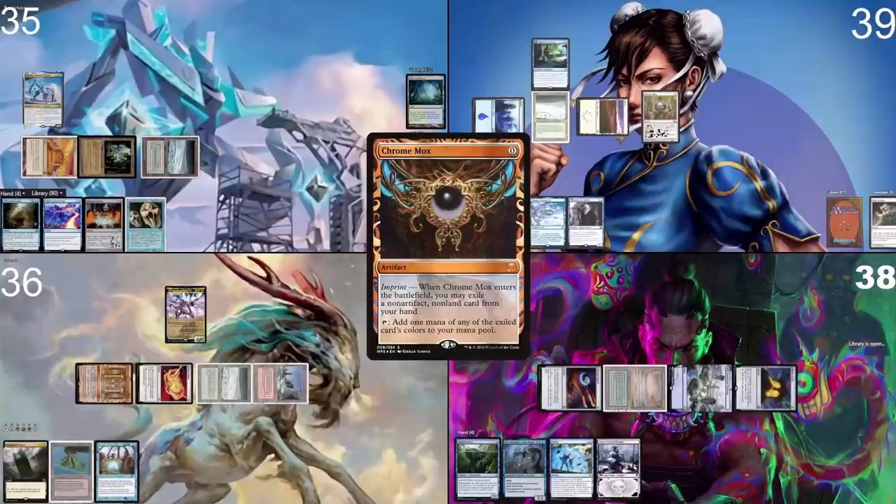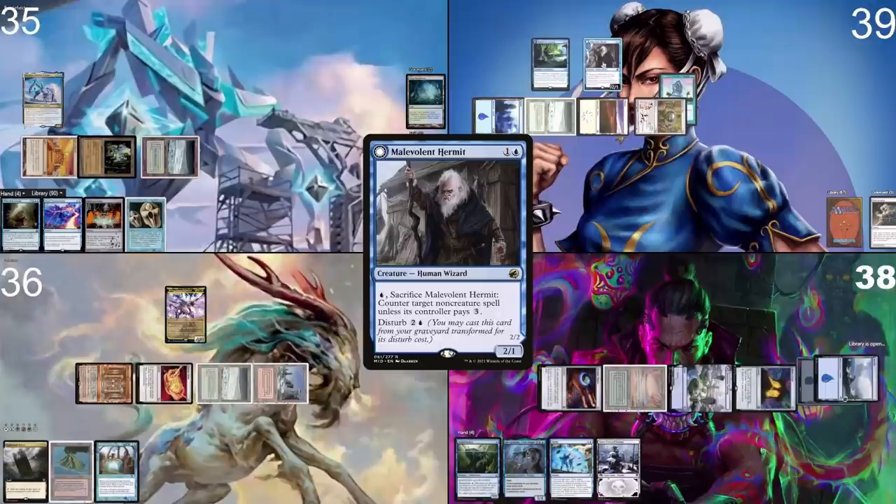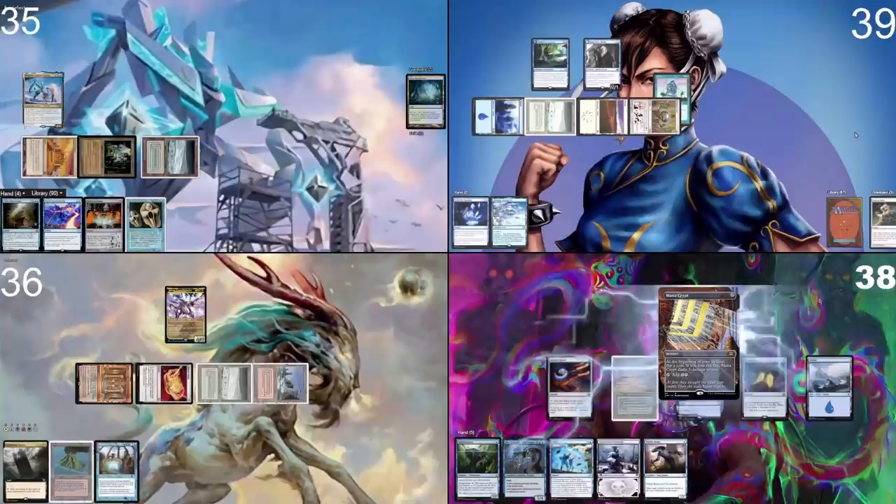All right, that's rude. I have no response — I go to Search Grades. Then I play a Chrome Mox, imprint Snap, tap two, and cast Malevolent Hermit. Then I pass the turn.